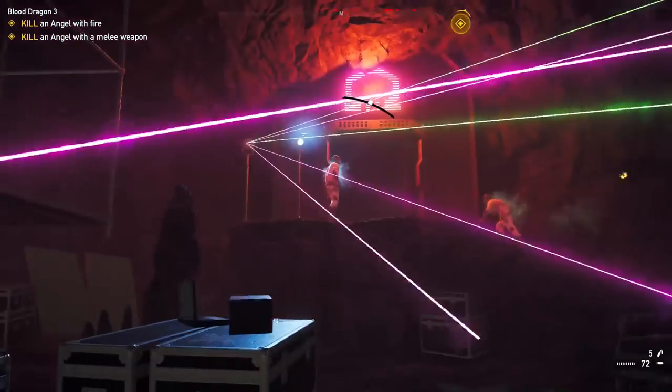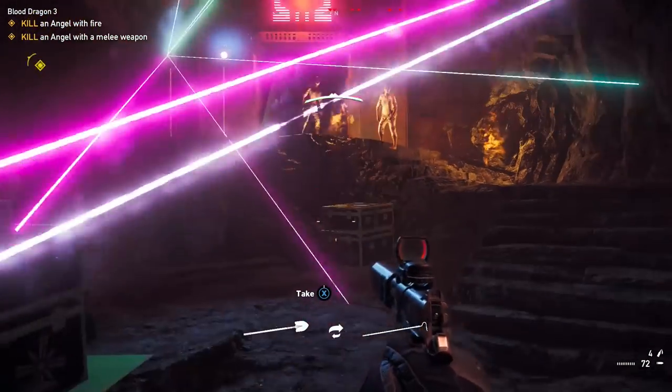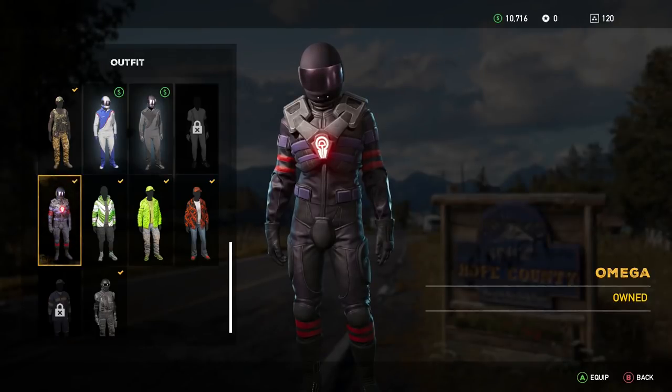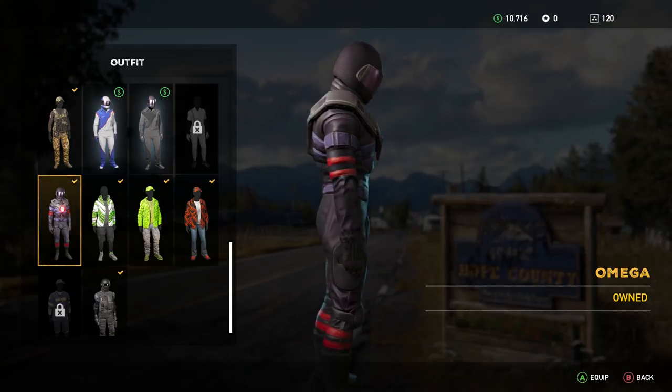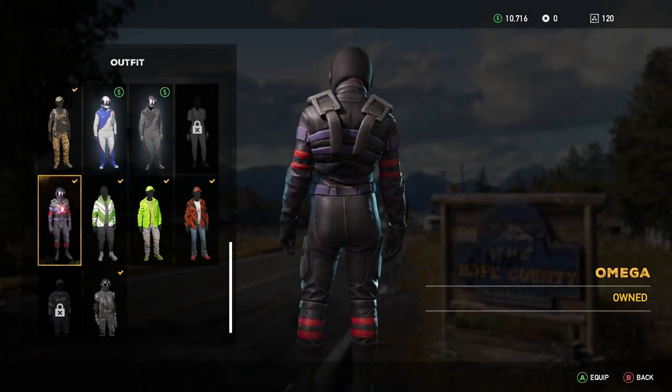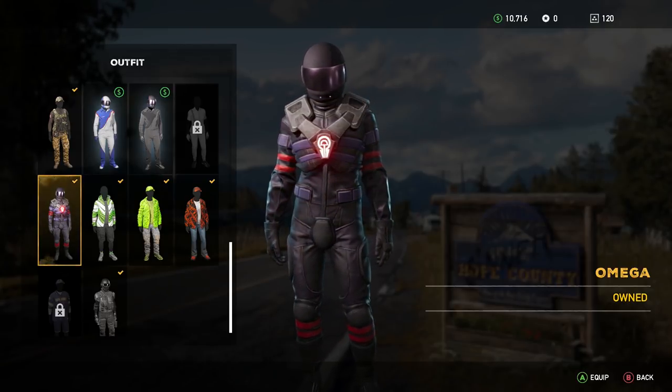The final part of this easter egg is the reward you'll get for completing the quest. In your costumes, you'll now be able to wear the Omega outfit — essentially just the costumes worn by the bad guys in the Blood Dragon games. So if you really fancy cosplaying as an 80s henchman, this is the costume for you.